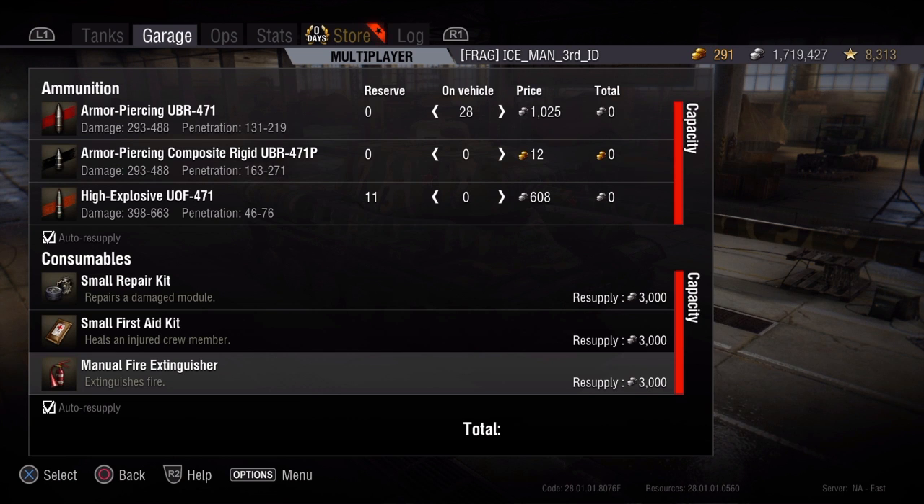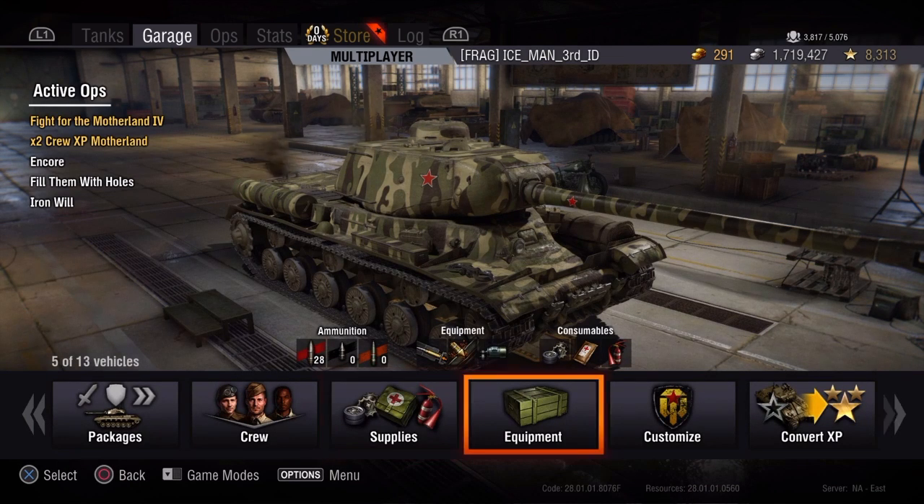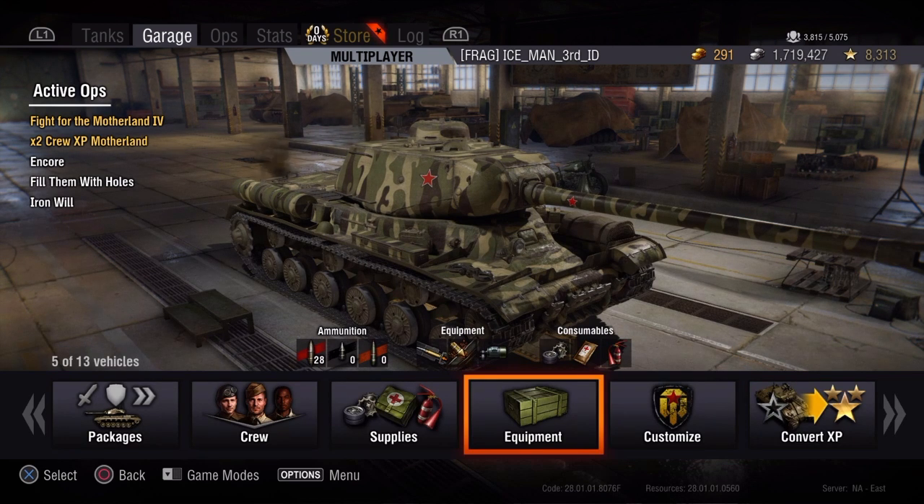You've got the manual fire extinguisher right here — obviously that puts out fires. The way you use them is underneath the equipment customization you've got your consumables. Square is the left slot, triangle is the middle slot, and circle is the right slot. If you're on fire, press circle and you're not on fire anymore.